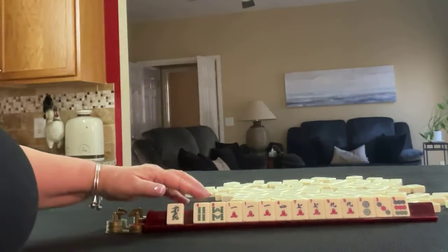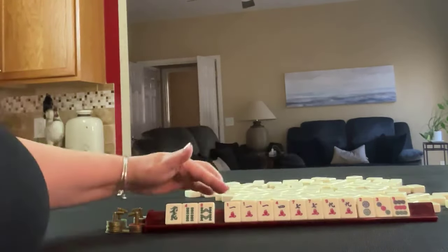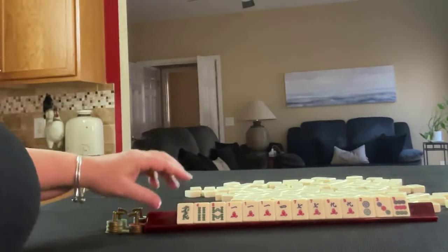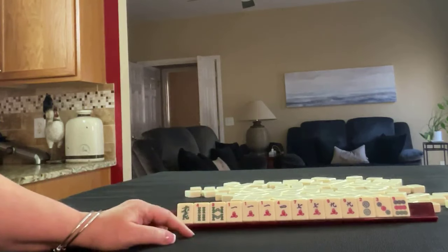We have a dragon, four and eight in bams, one, four, seven, nine in cracks with a pong of ones, a pair of sevens, and a pair of nines. Then we have two, three, nine in dots. If these were your tiles, what would you focus on and what would be your first pass?